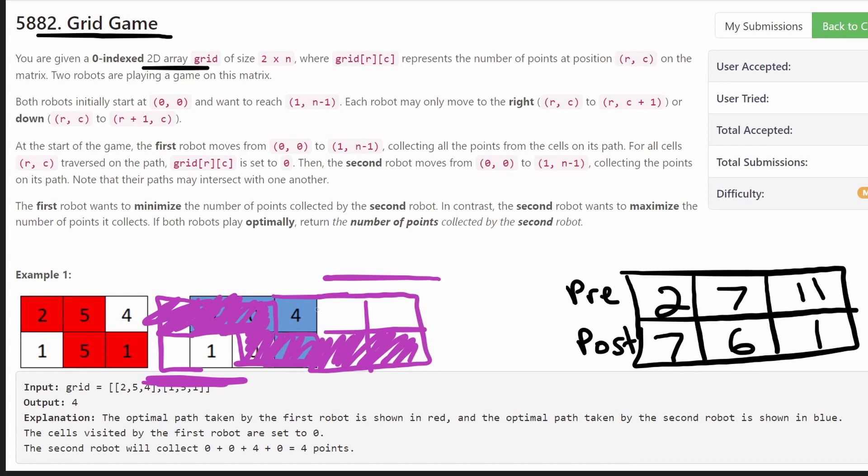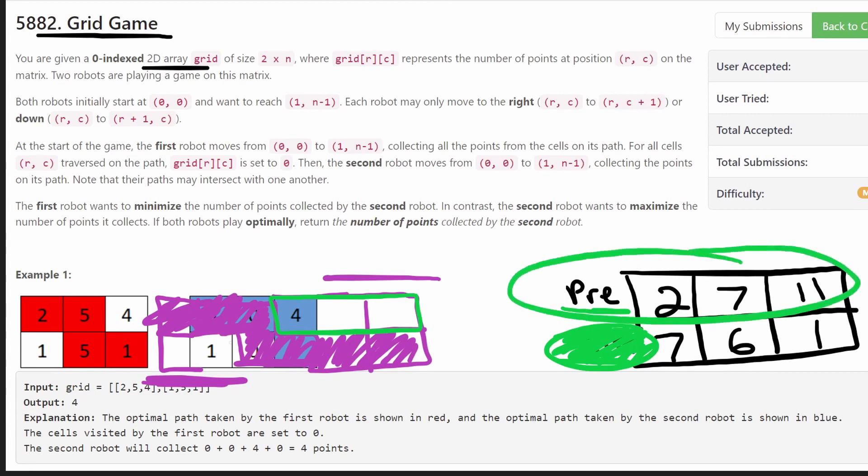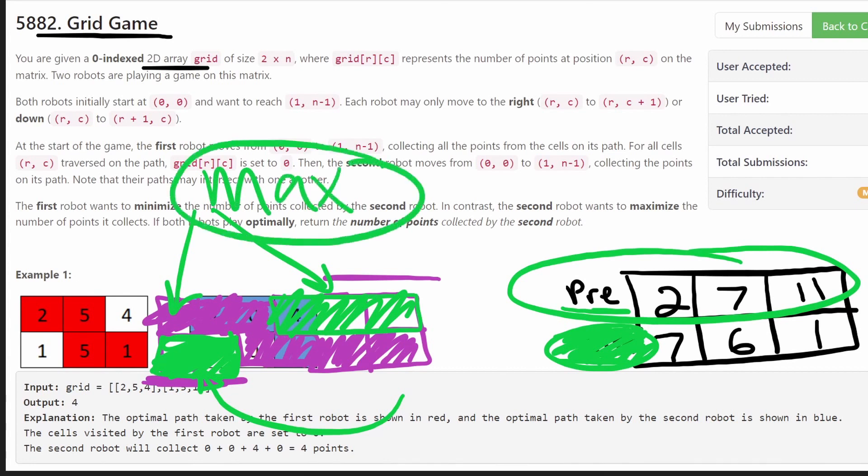What we want to do with robot two is check: what's the sum of these cells? We can do that easily using prefix sums — we take the sum of the entire row minus the prefix of just one section, and that gives us the sum of the other portion. We can probably solve this with two prefix arrays without even needing a postfix. The bottom left section we get using the prefix sum directly. The second robot takes the max of the bottom-left area and the top-right area.